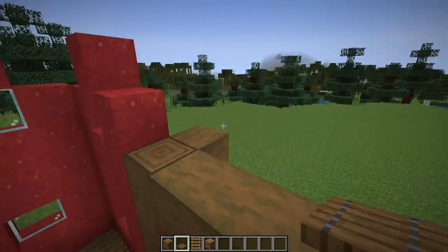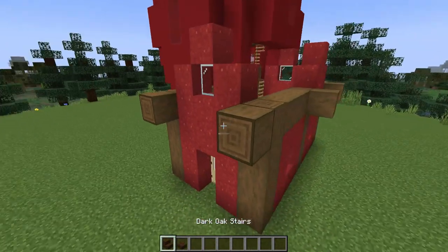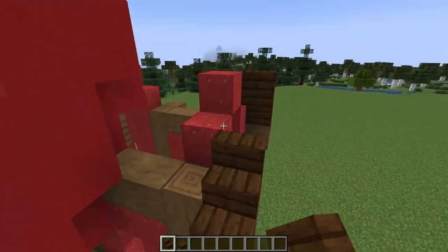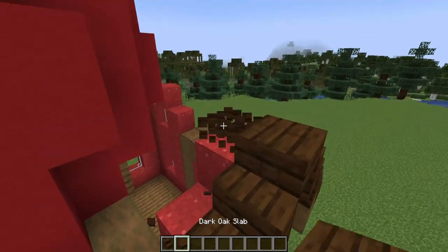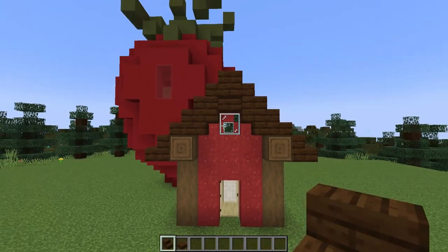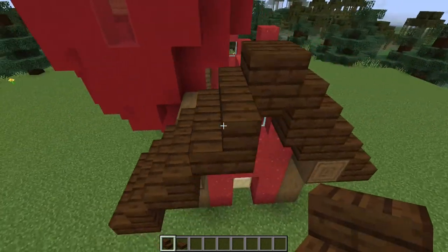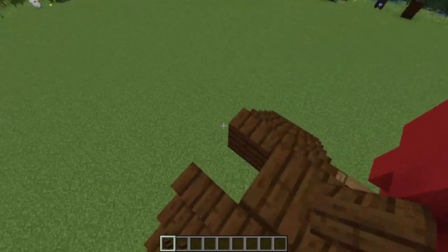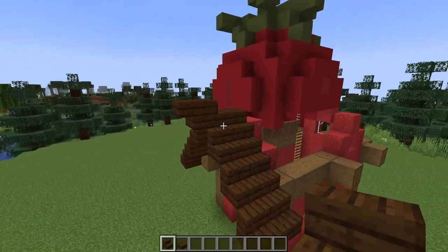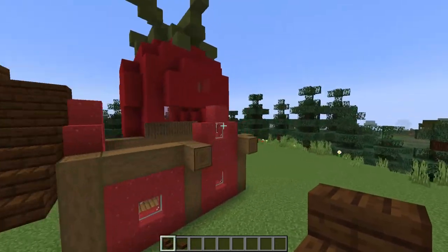Alright, now let's get started on this roof. For our roofing we'll be using dark oak stairs and slabs and we'll work on the gables first. I'm going to come up the height to the point like this, finishing with a slab in the centre. Then I'll place some dark oak stairs on the underneath side to finish it off like that. I'll also come one more forward, and when I reach the top of this point I'll then make a little flick like this. Adding this to the top of the roof line is a really great way to add some interest to your roofs. I'm going to create this same design on the back gable.